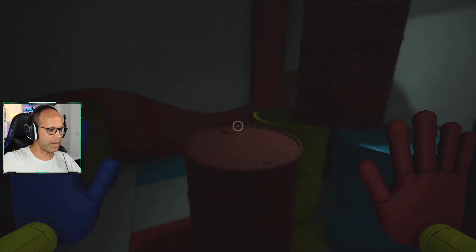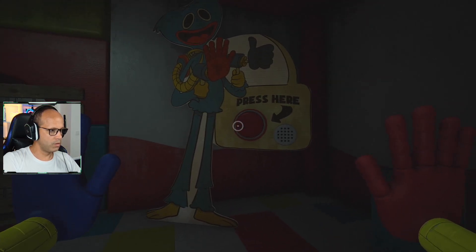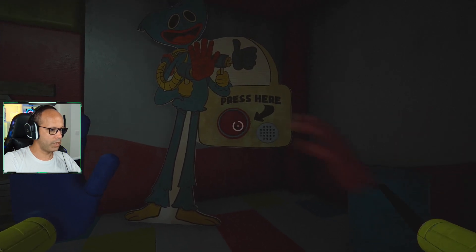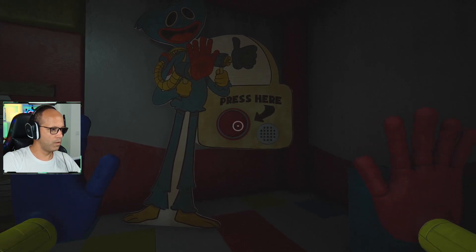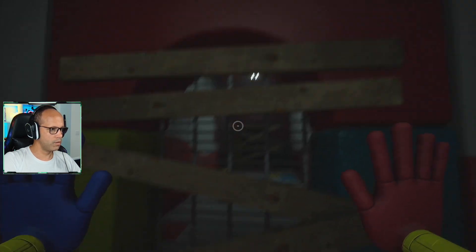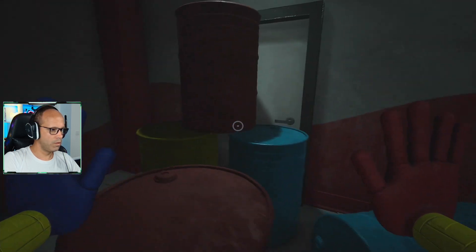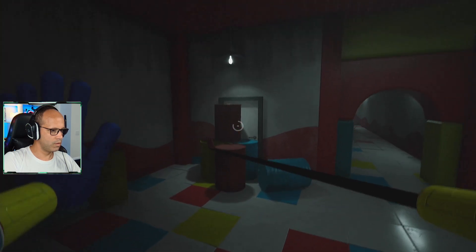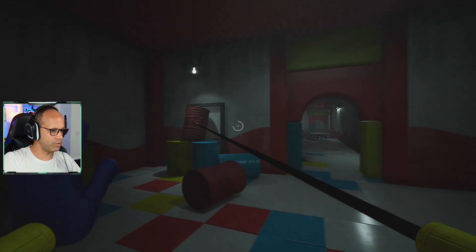Maria! Pernas de Esparguete! Onde é que tu andas? Tem alguém que precisa de ajuda? Dê-me um pequeno sorriso! Eu prometo que eu não peço! Maria! Pernas de Esparguete! Será que temos aqui? Temos de entrar aqui nesta porta!